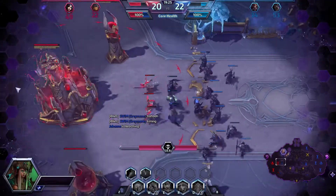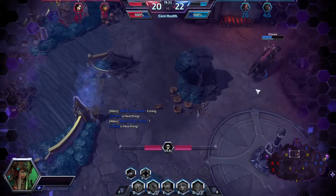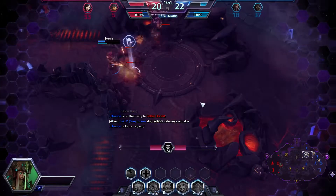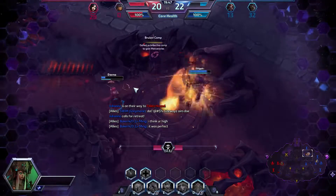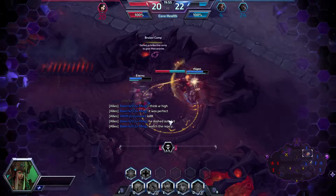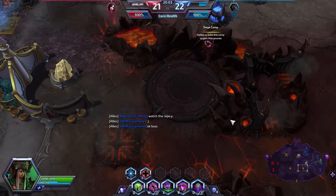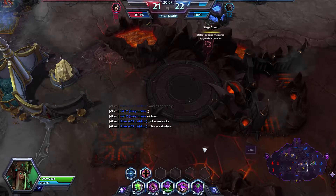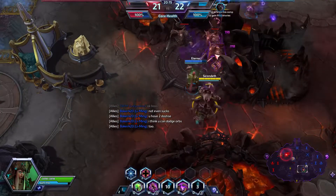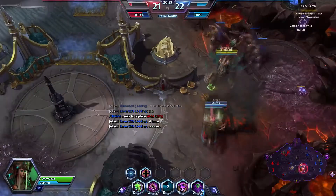They have an exposed core — if the team wanted to they could go ahead and push in here and take out this keep, but it looks like they're all going back. I'm curious what build Valla went with today — it looks like she went with the new auto attack build. Valla actually saw some buffs for her auto attacks. Look at her gaining health! We're doing really well as a team and fighting together, which is the important thing.